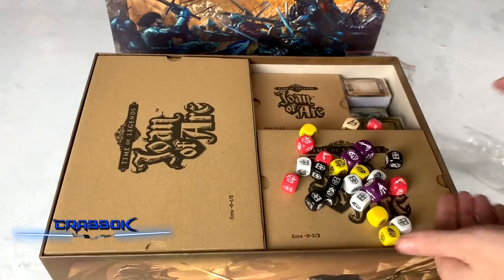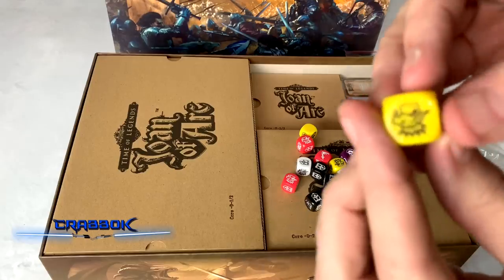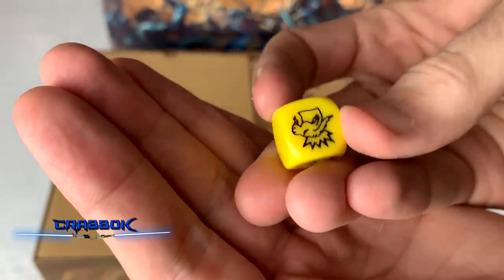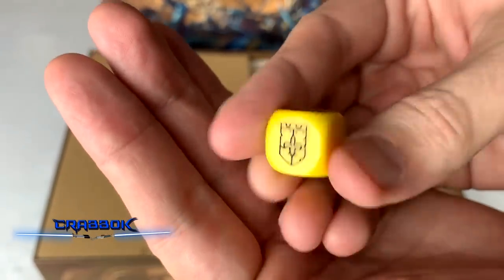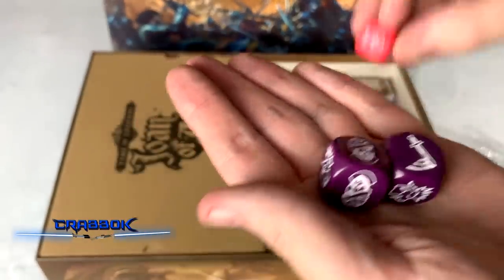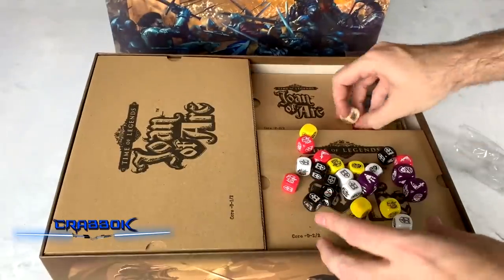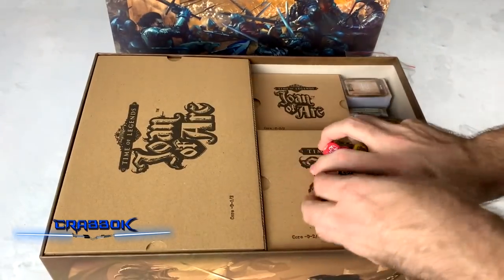So we've got a lot of dice here, and these are pretty decent. Look at this - different symbols. I don't know what all these symbols mean yet, but that's probably some kind of block, right? And we have lots of different colors. Now the purple dice are a lot bigger - you can see they're significantly larger. And then we've got one of these guys too, kind of intermediate. Let me set the dice to the side.